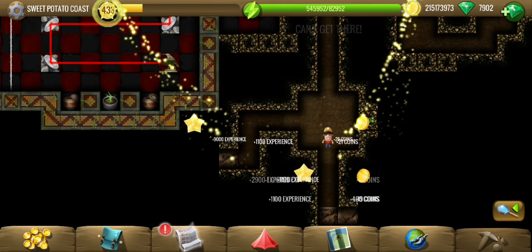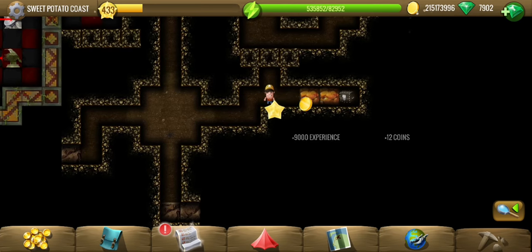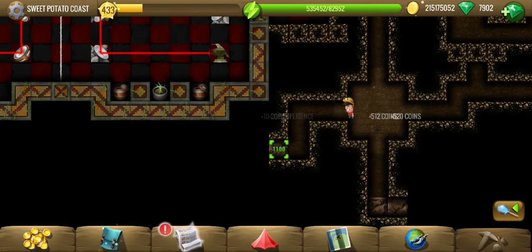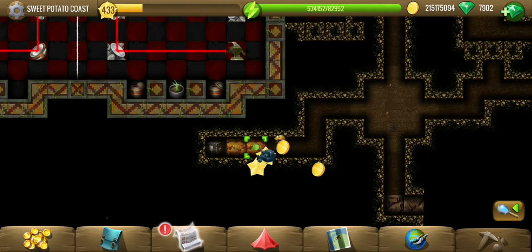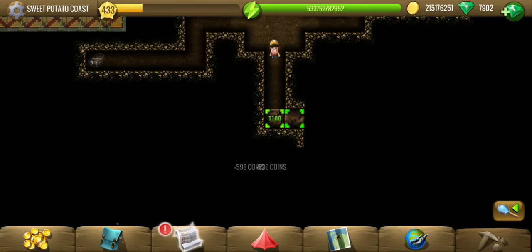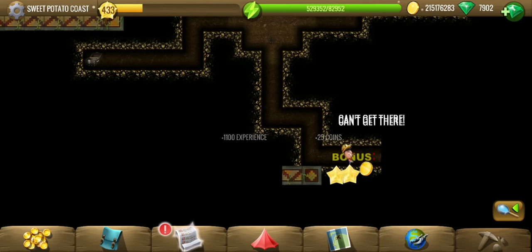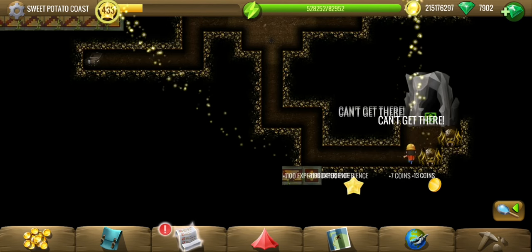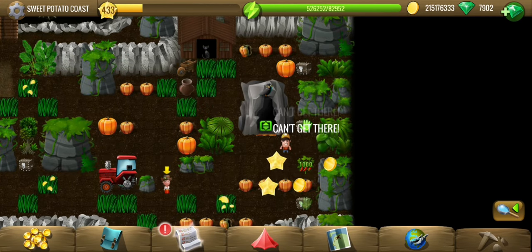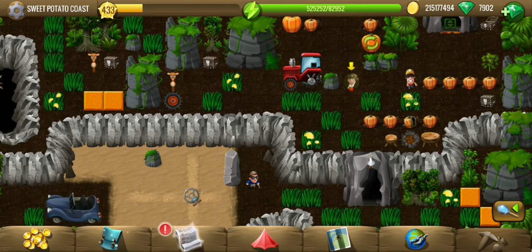Or maybe within this cave itself. Let's see. The wrong path. Great — both of them were wrong. This down here is the correct one. We have an exit — no puzzle. Looks like we are finally where we were supposed to be.